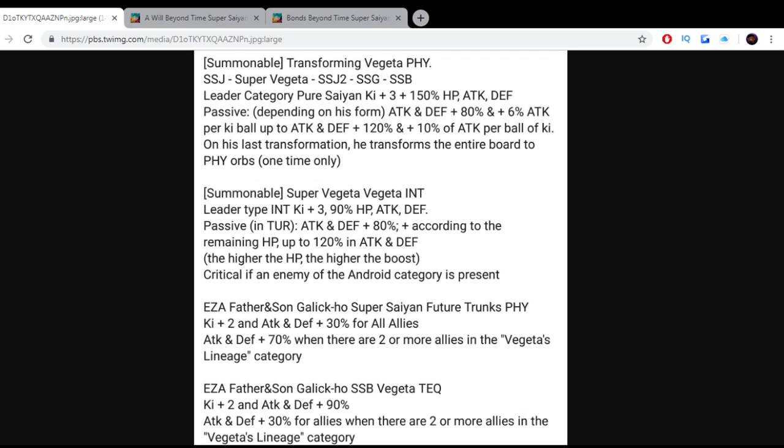His passive, depending on his form, is ATK and DEF plus 80%, and plus 6% ATK per Ki ball, up to ATK and DEF plus 120%. Basically, this is going to be a physical unit — so if you go through a line of physical Ki orbs, you get that 6% ATK boost for every Ki orb you go through.